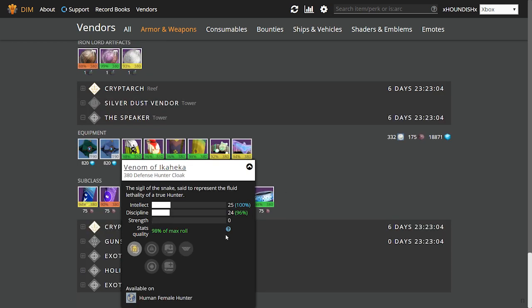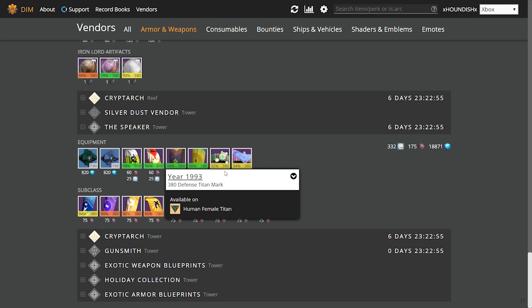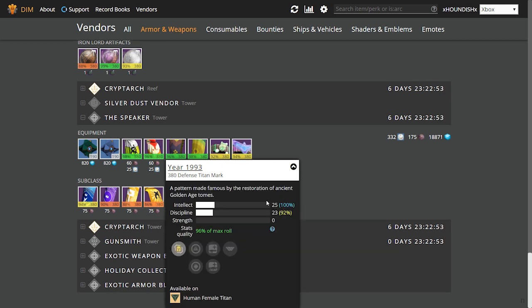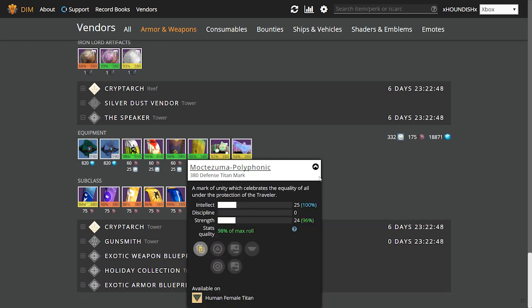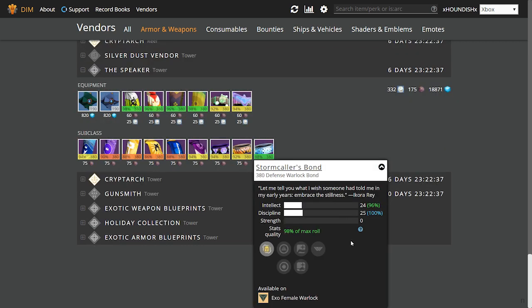There are more 98% rolls — the Hunter Cloak Venom of Akaika from the Speaker with Intellect/Discipline. We also have 96% on the Year 1993 for the Titan with Intellect/Discipline, and 98% on the Makita Zuma Polyphonic for the Titan with Intellect/Strength. Warlocks can also pick up a 98% Stormcaller's Bond from the Speaker with Intellect/Discipline. That pretty much sums up the vendor reset for this week.